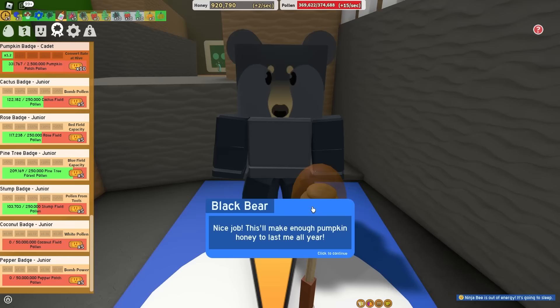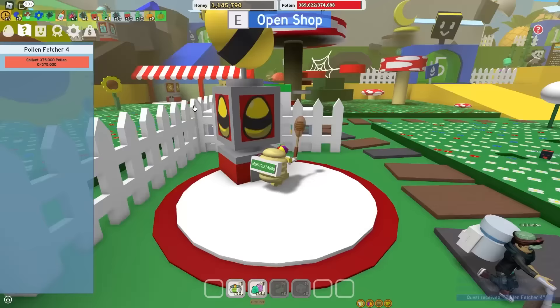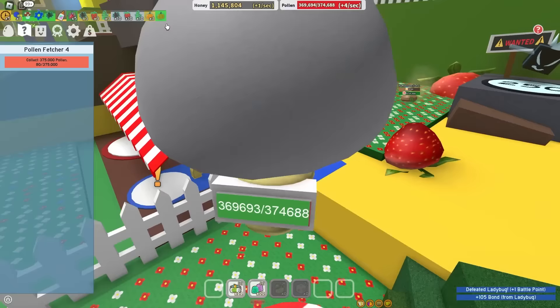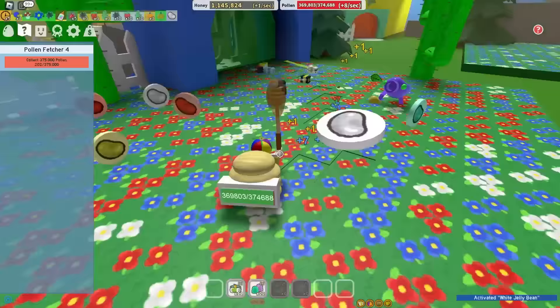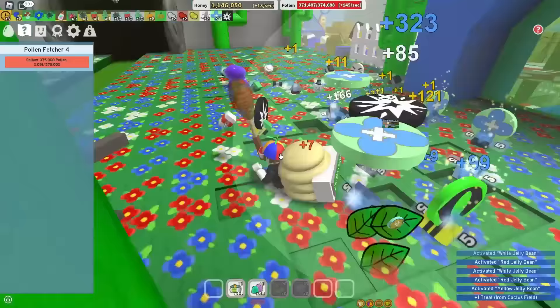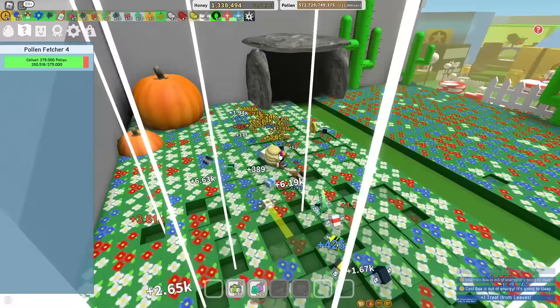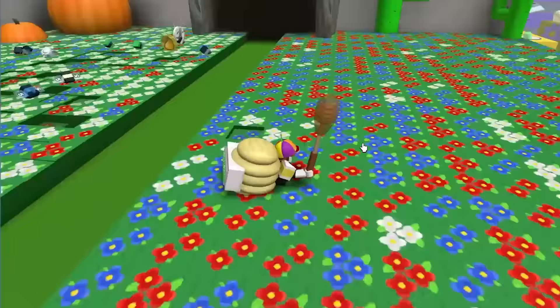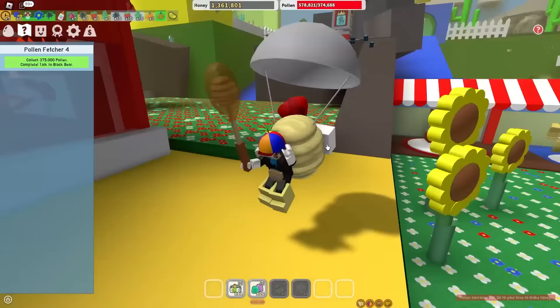Mr. Black Bear, thanks for the rewards. And the next quest is just normal pollen. I have two choices of field to grind pollen in - either Strawberry or Pumpkin. I think Pumpkin is a little better because the flowers are extra thick. Bean Bugs! Let's just get the white jelly beans. Bean Bugs, you want to come over to the Pumpkin real quick? And this quest is done! Bro, I was actually making so much honey there - gives me flashbacks when I was grinding in Pineapple.